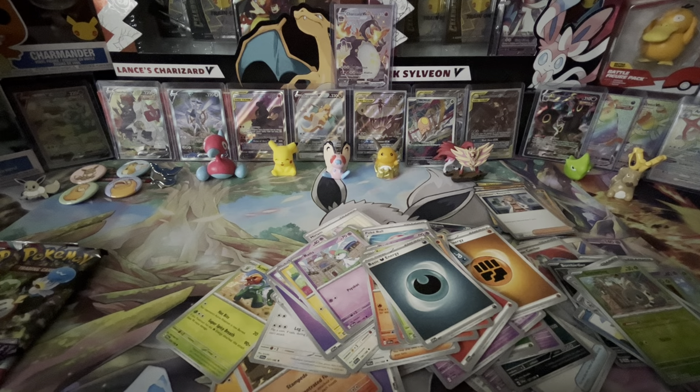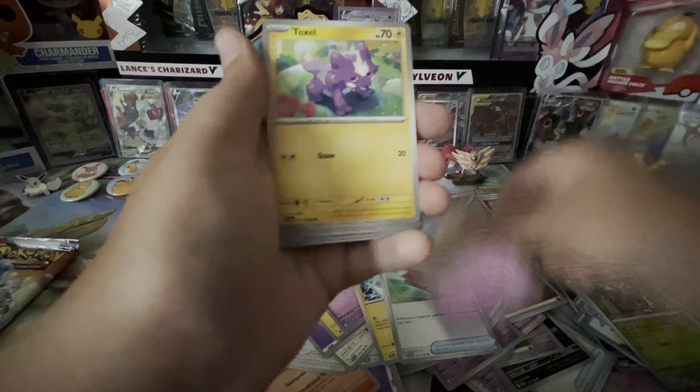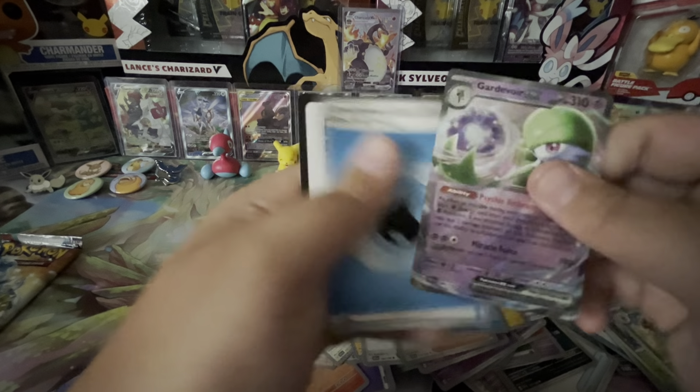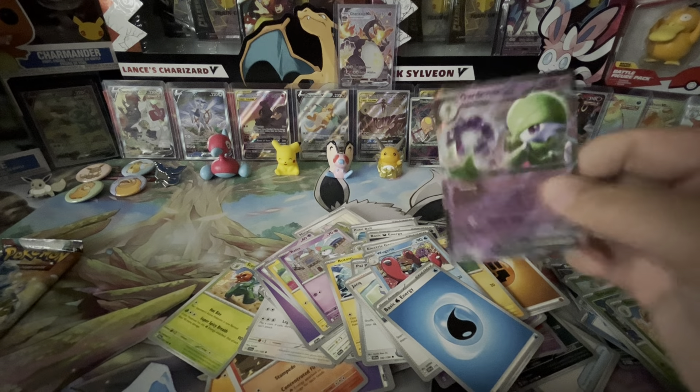Striking out on these Build and Battle Boxes. Come on, let's get one nice hit — something with texture. Okay, we got Rotom, Palpad, Flabebe, Toxyl, Electric Generator, Jacques, Wugtrio, Shroomish Reverse, Skivellian Reverse — there we go — Gardevoir EX! I'll sleeve it up and put it up there.